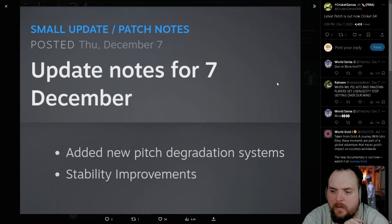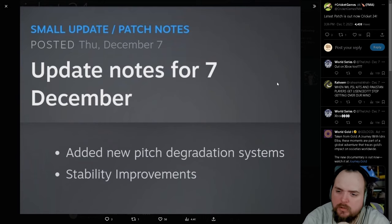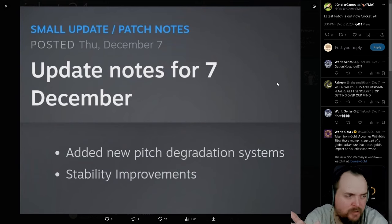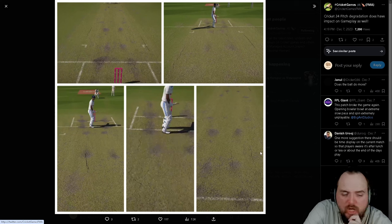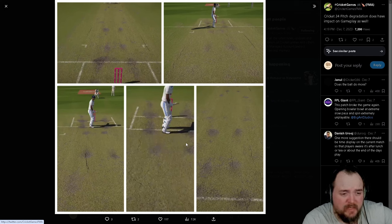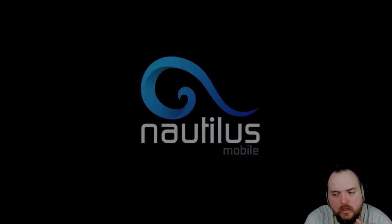The second patch, which came out on the 7th of December, was a bit more interesting. For the first time we've actually got working pitch cracks. As a test match goes on you'll start to see cracks develop, and apparently if the ball hits a crack it will move differently. A couple of complaints are that it's not random enough — they always appear in the same place — but it looks good and apparently plays well, so I'm really excited to see how that works.